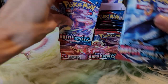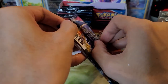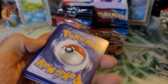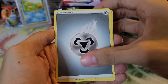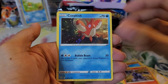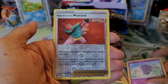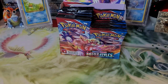So so far not too bad — four pulls so far. We have Metal type energy, Pyro, Sword and Shield, Glyscor, Corphish, Galarian Slowpoke, Timburr, Espurr, Mustard reverse holo, and an Electivire non-holo rare. Nice to pull an Electivire though.